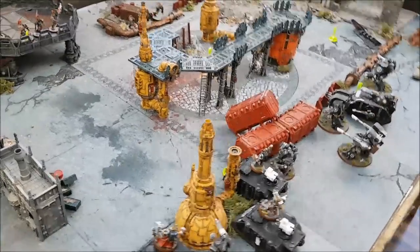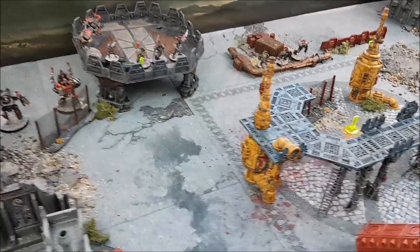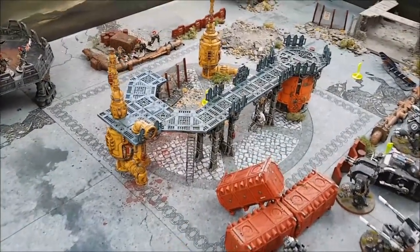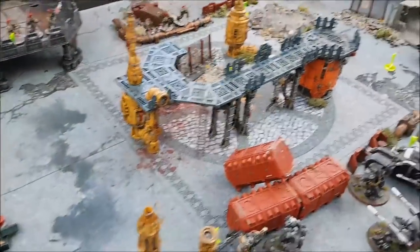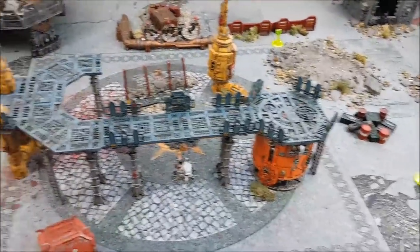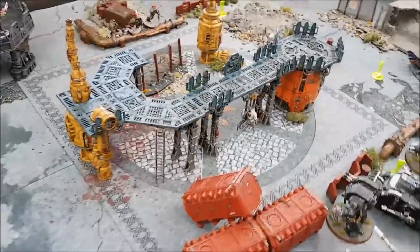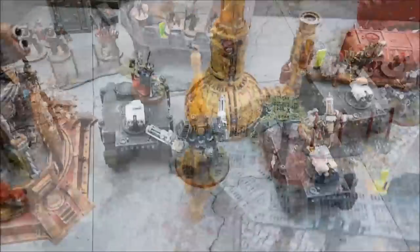We have a rare encounter today: Imperium versus Imperium — the Custodes Shadow Keepers against the Iron Hands on an abandoned Forge World. The Iron Hands are here looking for STCs in this sector, while the Shadow Keepers have arrived searching for a missing relic — which could be the same thing. There is going to be a clash.